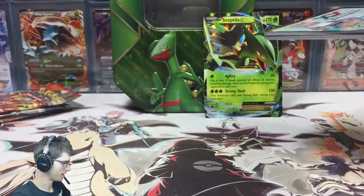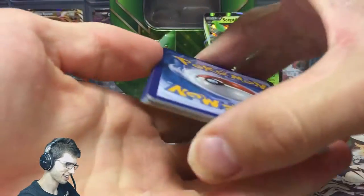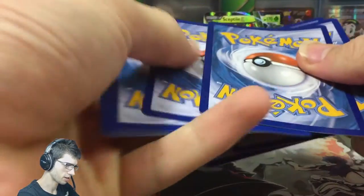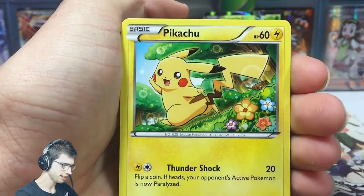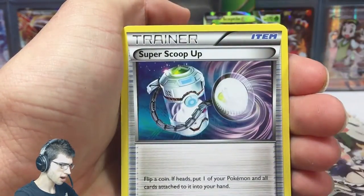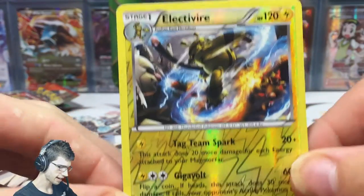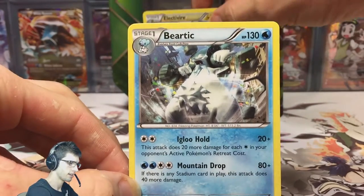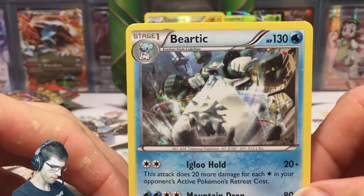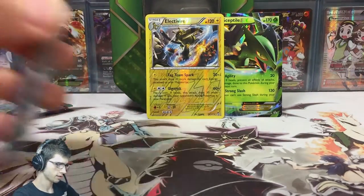I have really high hopes for this tin — let's see if I don't get let down. So kicking it off with Electabuzz, Gothita, Pikachu, a Clefairy, a Gothitelle, an Electivire Reverse Rare — that's not bad — the Tag Team Spark and Giga Volt, and a Beartic Regular Rare. Let's throw the Electivire up the back with the set-top promo. This one has the Igglybuff Holo and mount... I cannot read today. These glasses are just not doing the job — I'm just too tired.